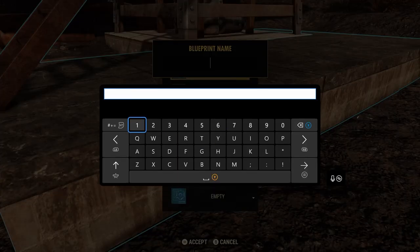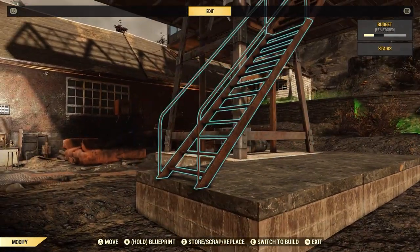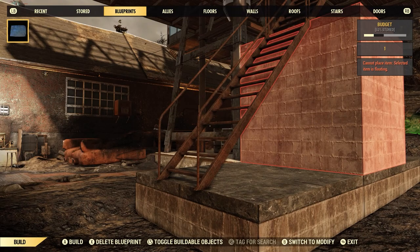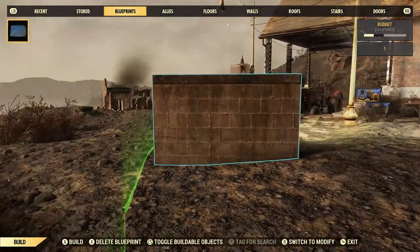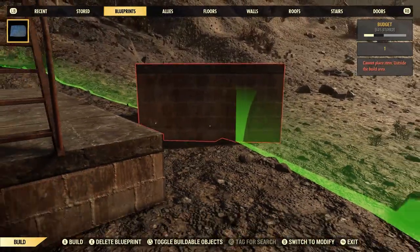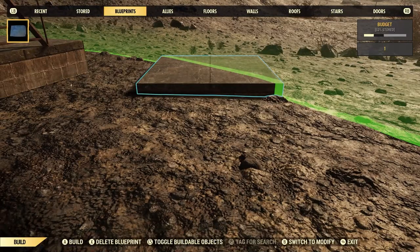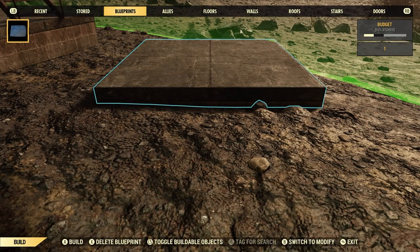You can see kind of a blue line going around. We're going to see just doing that alone how much of the structure it actually got — and it's not going to get everything. It only grabbed basically that one block, not even the stair. So there's our blueprint: one foundation piece.